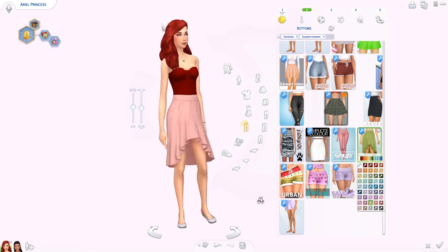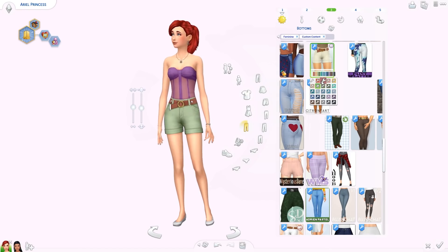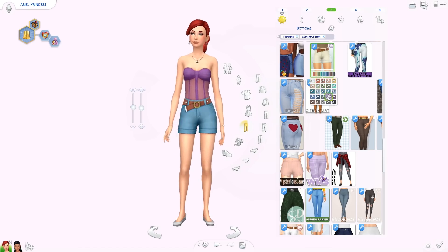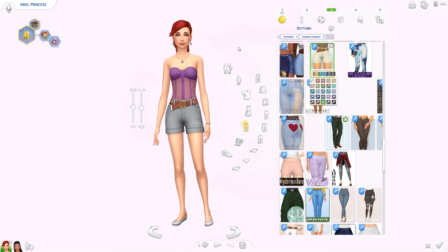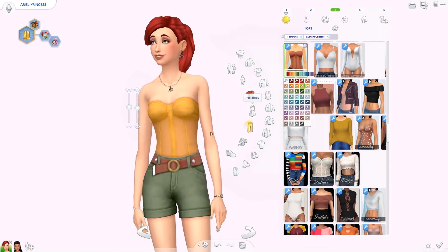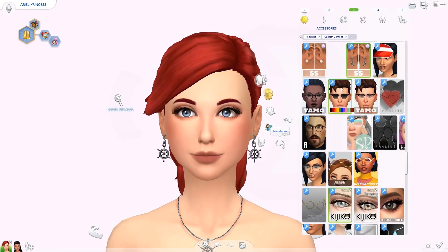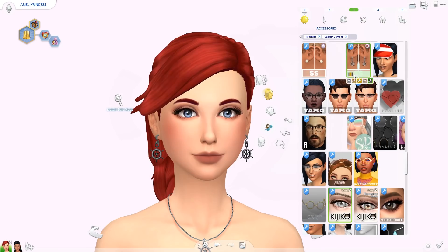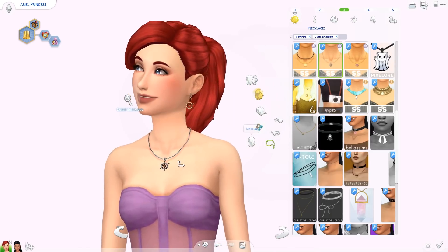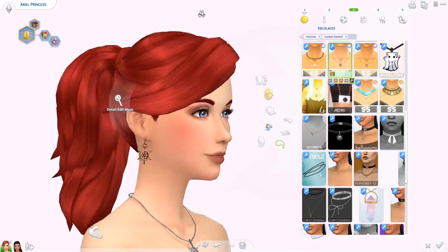Her third outfit includes the shorts that require Outdoors Retreat — they go in a bunch of different swatches. I really like how high-waisted they are. Here's the other version of the corset — more mesh-like. This pack also has steering wheel accessories — I'm obsessed with these. They're little ship steering wheels in about five swatches: dark/black, silvery, and three different gold colors. The matching necklace has a little wheel pendant too. Really cute.